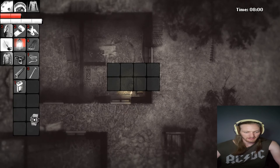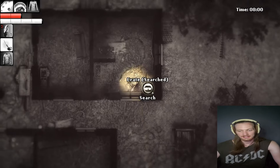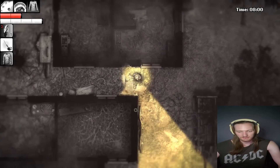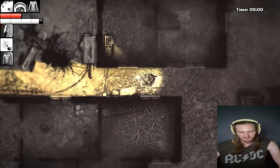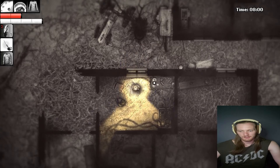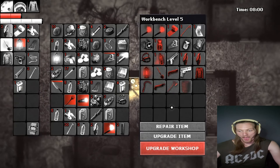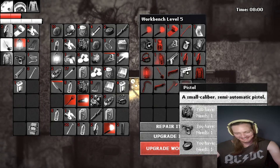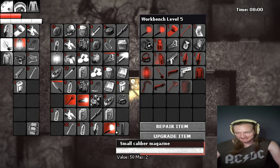What I did was I took my other watch and sold it. You may have seen in my inventory — we can now make ourselves a pistol! And we have like two magazines, so this is perfect.